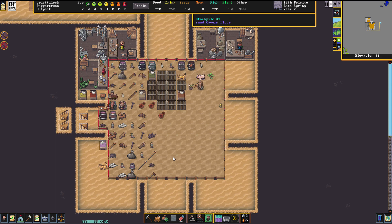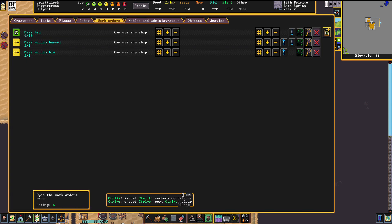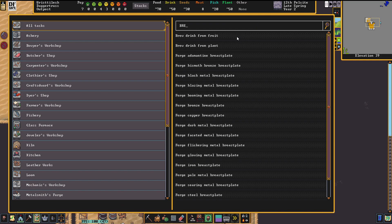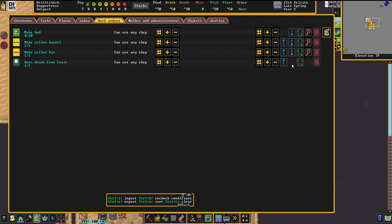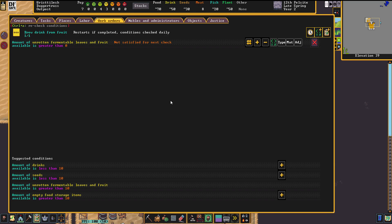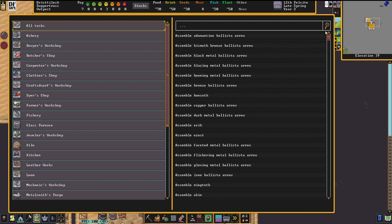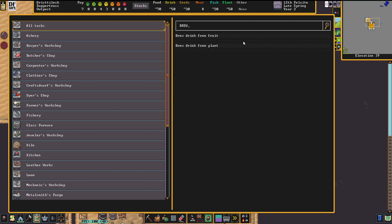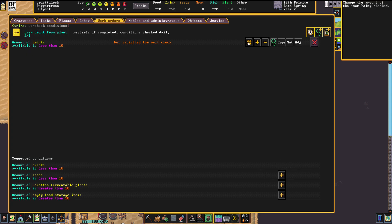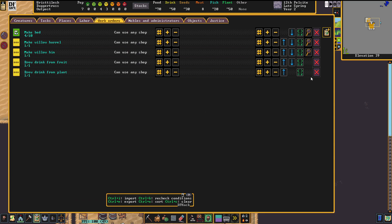We can do another one for wine production — brew from fruit — and make that one and just say if there is any fruit, go ahead and do it. Plump helmets are plants, so wherever we get fermented leaves and fruit, however we get them, they'll immediately be brewed. Then brew plants — this will keep us in plump helmet wine. We want to do that if our drinks fall below 100, so they'll very quickly start brewing plants to keep them made.